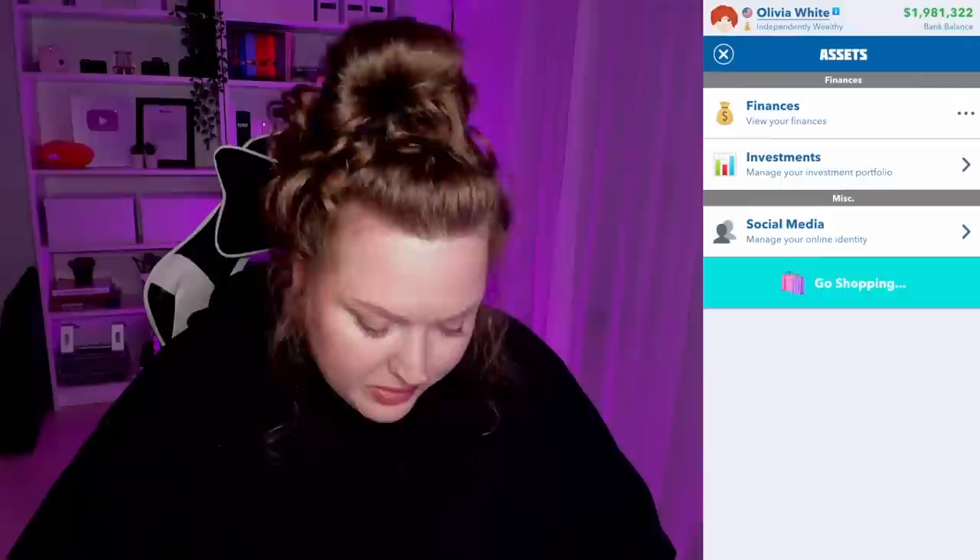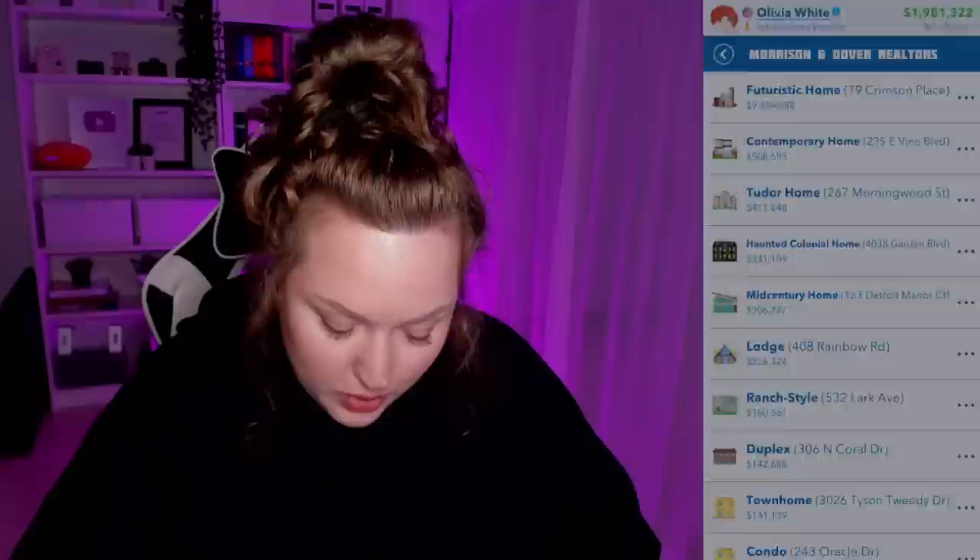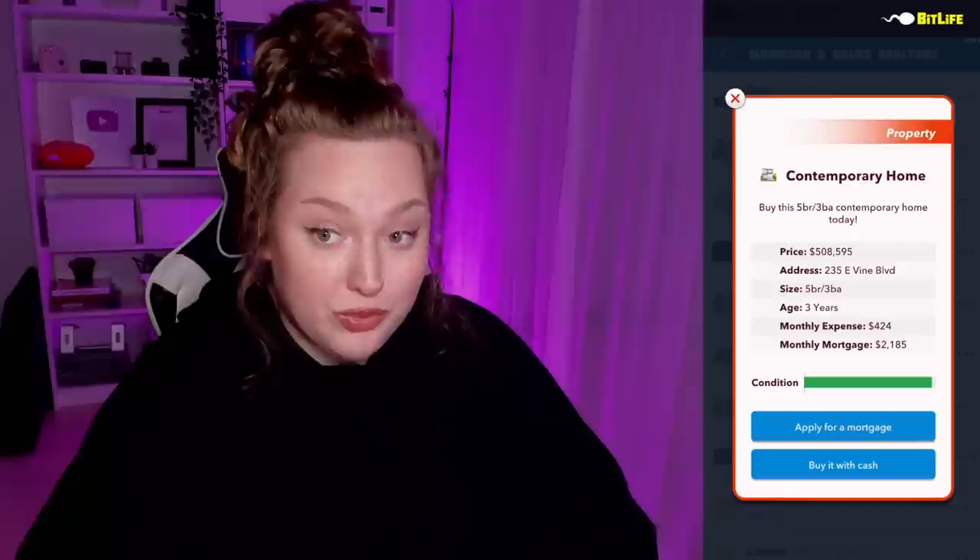We're going to sell this property and buy a new one since we got more money from our mom. Now we're going to try out mortgaging and show how that works. We'll mortgage a contemporary home for about $500,000 in good condition — that means no renovation needed, though we could flip it for better condition. We still have a million in the bank.